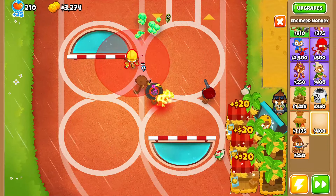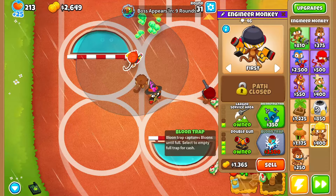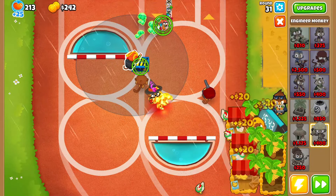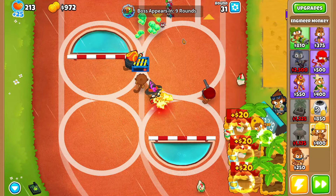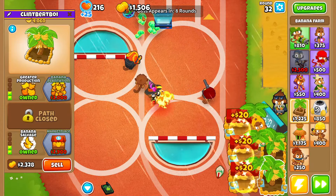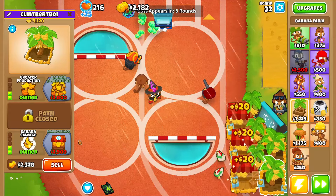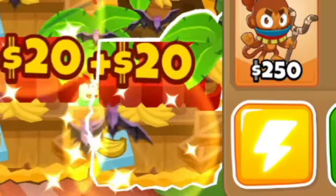Now that we got three marketplaces, we're gonna grab a 0-1-4 engineer and that's gonna be a balloon trap — super good, especially since we can get it so early. Move it to the front; that's why you grab the middle path so he can move his box around. Then we'll grab the last two marketplaces and on top of that we'll grab two more marketplaces because we'll be loaded on money.